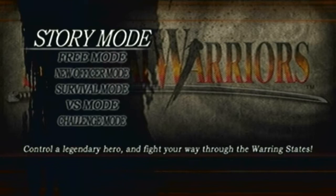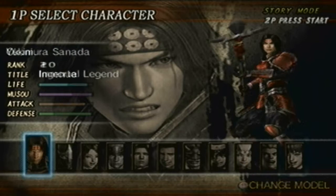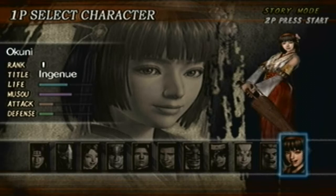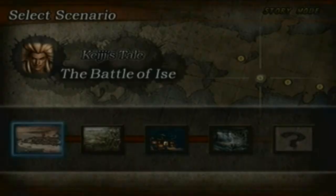Hey guys, I'm back. In the last part we completed Keiji's story mode and unlocked the first ending. Now we're going to unlock the second ending. When you complete Keiji's story mode at least one time you unlock Hakuni, and just like any other story mode, completing it once unlocks the second model, which I'll be using this time around. Here we go — the Battle of Issei.